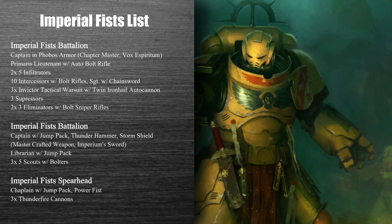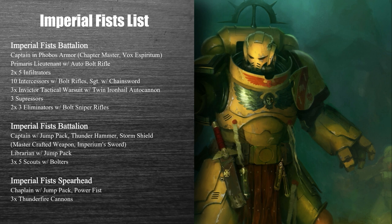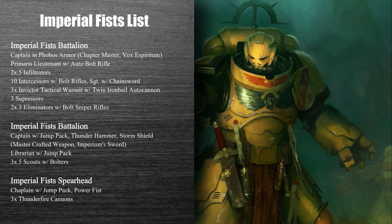I also have a Librarian in there doing his thing. He's got Null Zone, which is a pretty big deal — there are going to be a lot of invulnerable saves that'll be tough for this list. Might of Heroes can buff up the Smash Captain or one of the other characters. There are also three Scout Squads in that detachment, just to add some CP and some board presence.